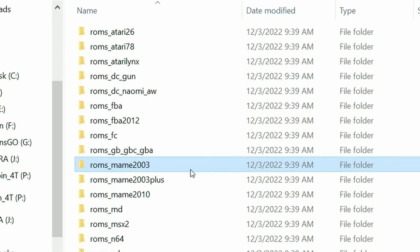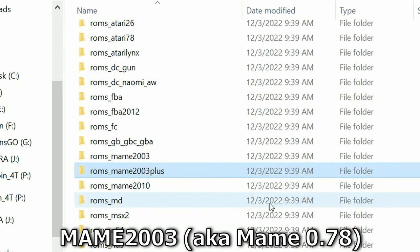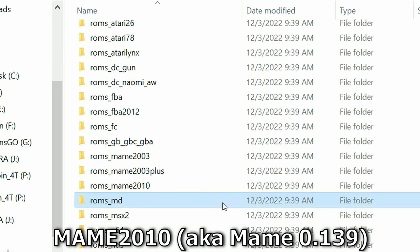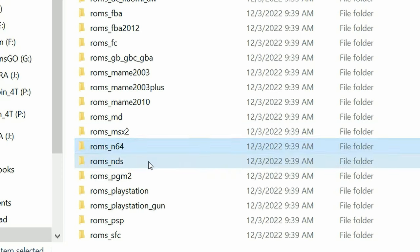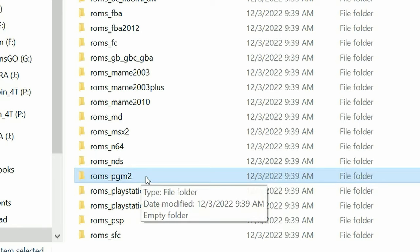Then we've got the MAME sets. The first one's 2003. Now 2003 Plus uses the same set with quality-of-life improvements. MAME 2010 — more games supported, many fixes, but may run slower than 2003. Mega Drive Genesis, MSX2, N64, NDS, PGM2 — which is a bit odd, it might be FB Neo.